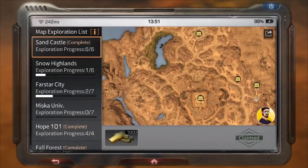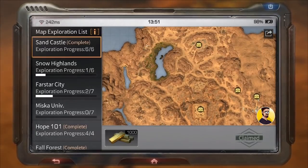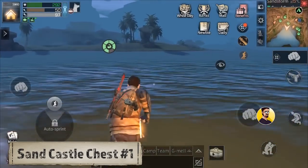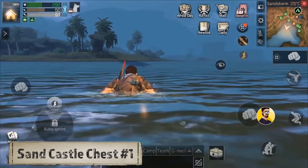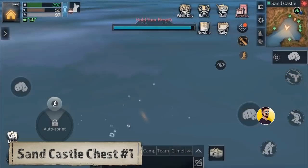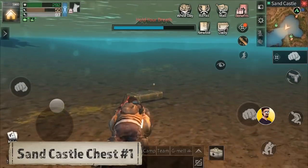In Sand Castle we have to find 6 secret chests in total. Chest number 1: The first chest can be found at the pond near the mercenary camp. It is pretty easy to find since the pond is not very deep. Just go to the location that I have shown you on the map and you should be able to get this chest right away.